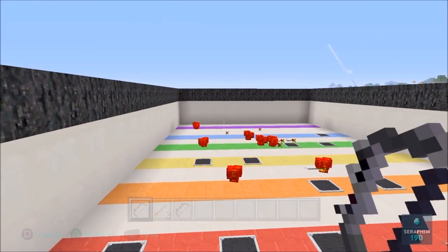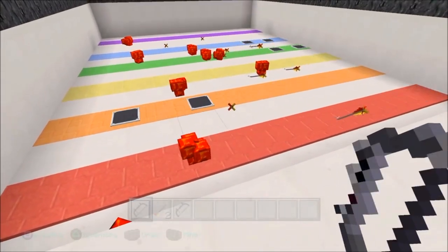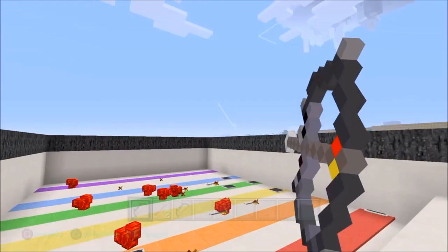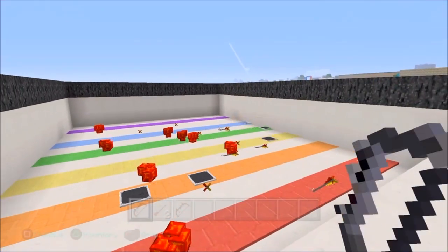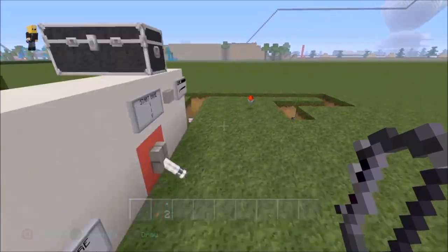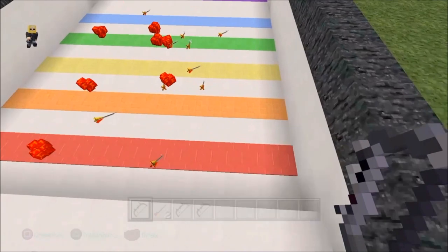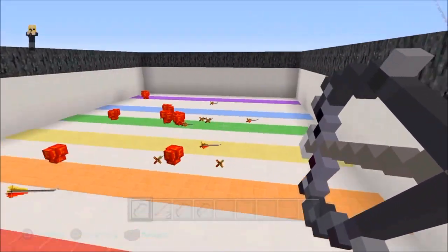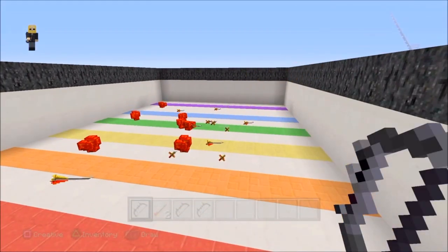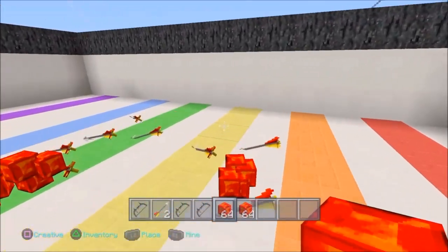This is so cool. Look at the points — I now have a point system as well. So when you kill one of the aliens, you'll see it burst into blood, just like usual. And you collect those stacks at the end. After a minute, the game should automatically turn off. But after a minute, you collect what you've killed and you can count literally how many points you've got.